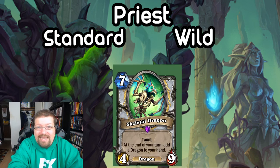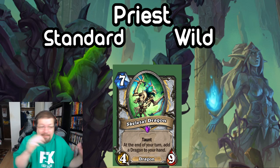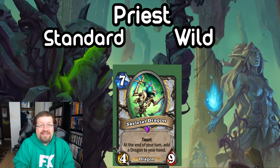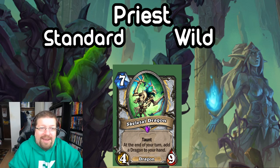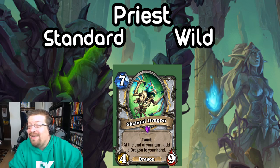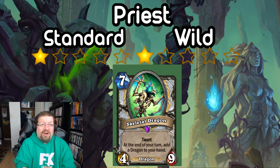Next we have a 7-mana dragon, Skeletal Dragon — a 7-mana 4/9 with Taunt. At the end of your turn, add a random dragon to your hand. The body is okay, not spectacular, and the effect of a random dragon is not great. It's just worse than the Druid 6-mana 4/8 where you get to Discover and pick. The random nature is just not great, and you don't really want to resurrect this in a Big Priest deck in Standard or Wild. It's what I'd call a Dragon Queen Alexstrasza card — you get it from Dragon Queen, play it for 0 mana, get another Dragon Queen, and repeat. Other than that, probably a great Arena card but not good on Ladder. I'm giving it 1 star in both Standard and Wild.